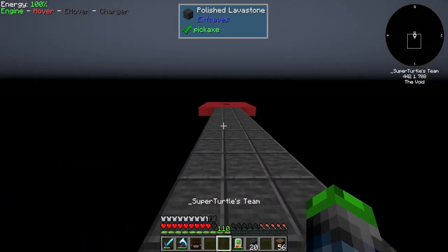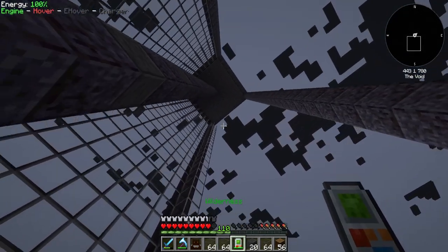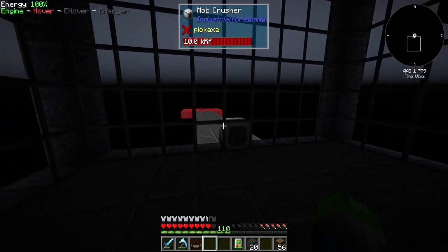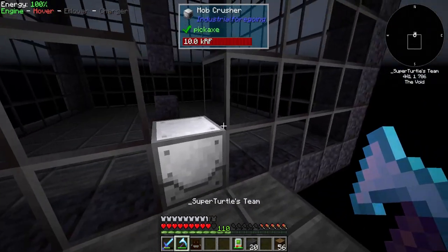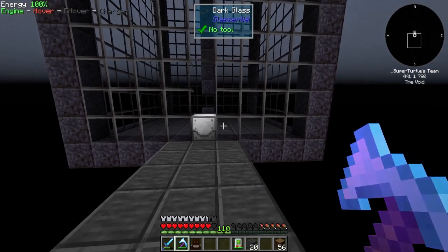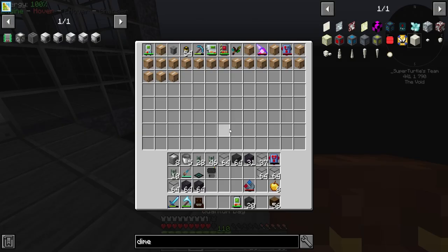And we're out of glass — not perfect, but we're out. We got plenty more where that came from. Look at that — light level is zero inside. Check outside: light level is 15, so nothing can spawn out here. Just throwing the remaining glass into my backpack, leaving two out. Now comes the fun part.